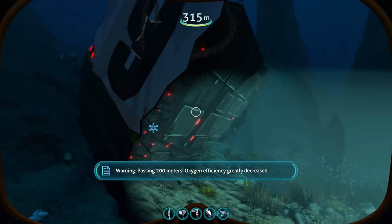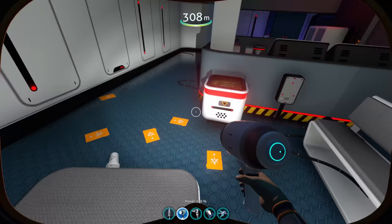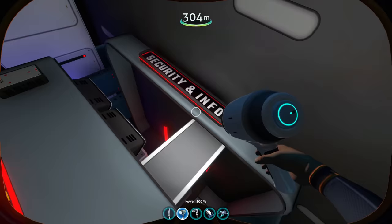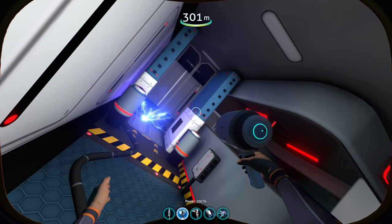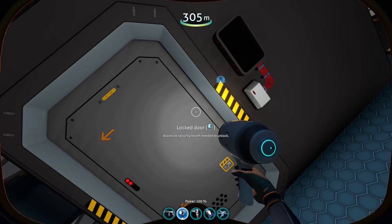It looks like a piece of the Aurora, or perhaps a piece of another wreckage, with only one way in — so let's go check it out. Now entering inside, you see these all new custom interiors. Security and info. Look at that — even just the custom doors. Like, how freaking cool is that?